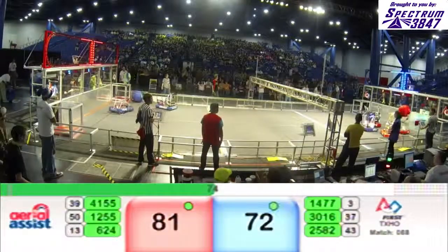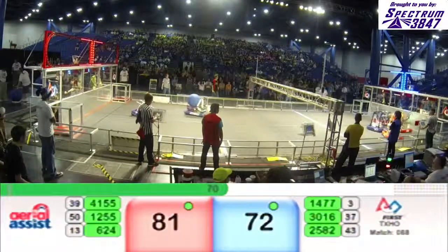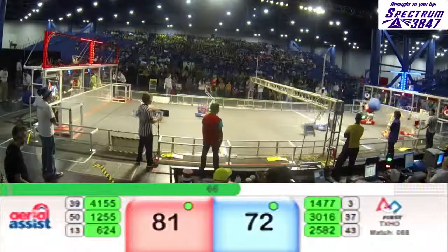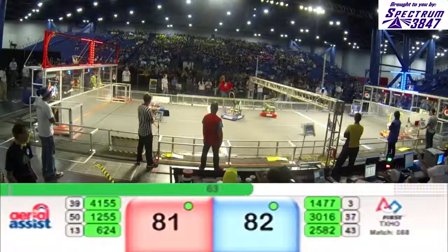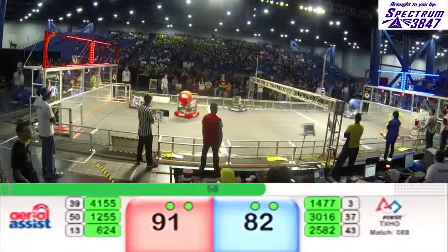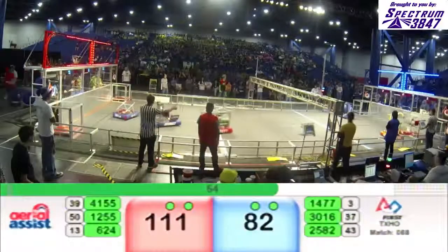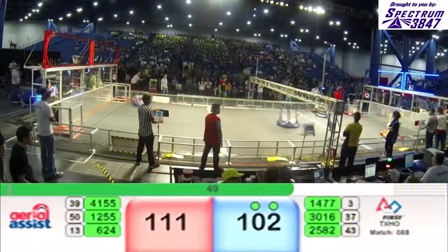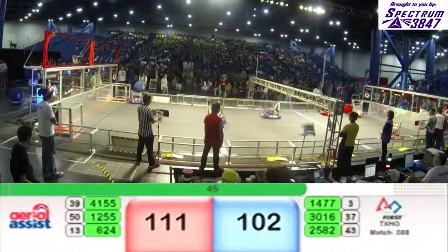1477 getting pinned in here by 4155 and 624. 1477 making a little run. We've got three Red robots all in the blue zone. Wardlefish passing off to 624. 624 making a run down the field. 1477 trying to get the ball under control, up and over the truss. Here comes Kryptonite. 1477 lined up, shot, and a miss from Texas Torque. Red Lions up, 111 to 102.